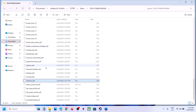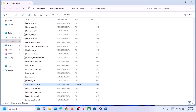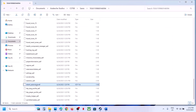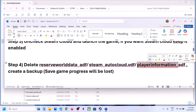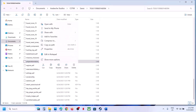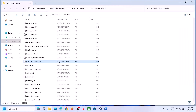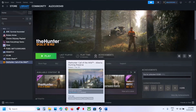Copy the Steam auto-cloud file, paste it to the desktop as a backup. Once you have a backup, delete or rename it and check. If that does not work, find the 'player_information_EDF' file, copy it, paste it to the desktop as a backup, then delete or rename it, launch the game and check. This has worked for many players.